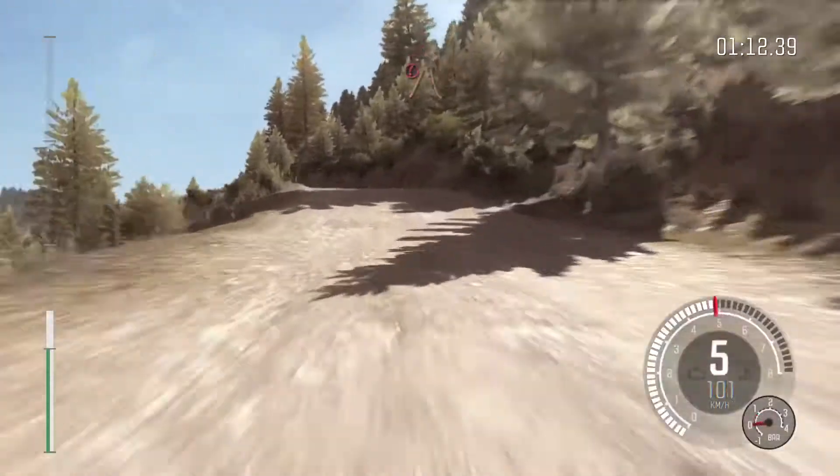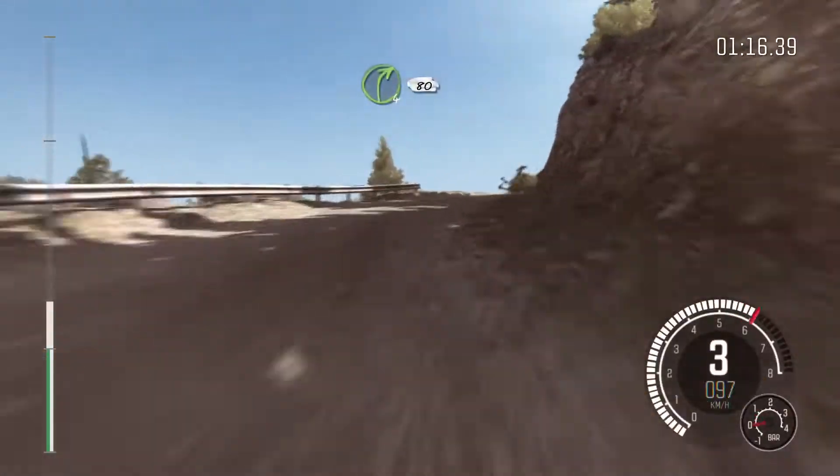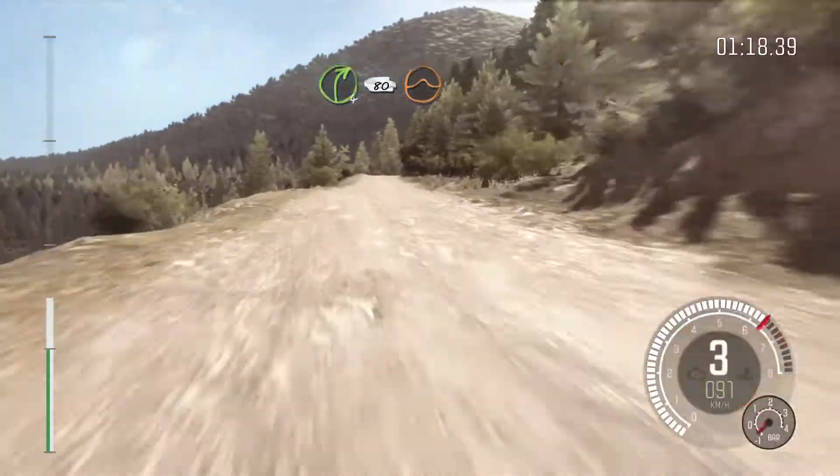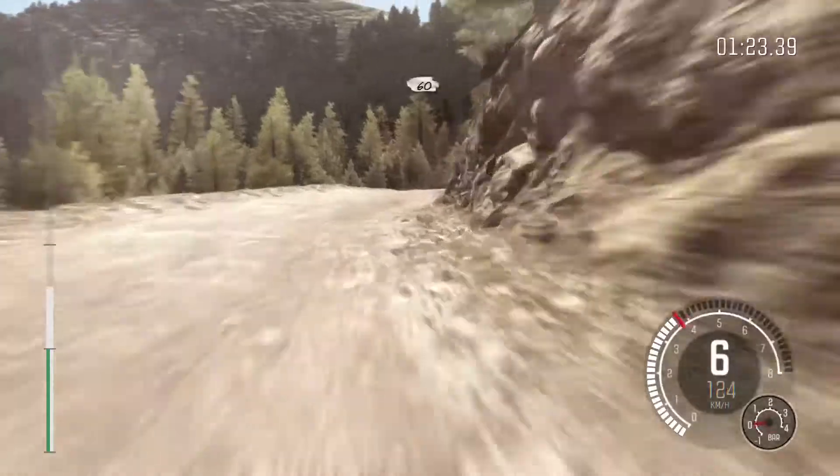Left 6 over crest, into caution, narrows, left 5 half long, into right 4 long, 80 crest jump maybe, and right 6 continues at 100, 60 crest.